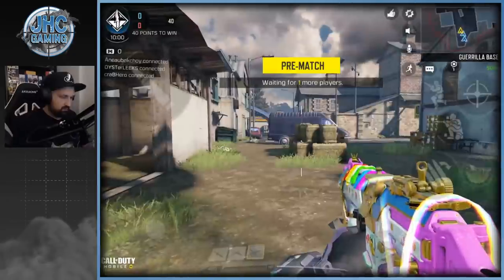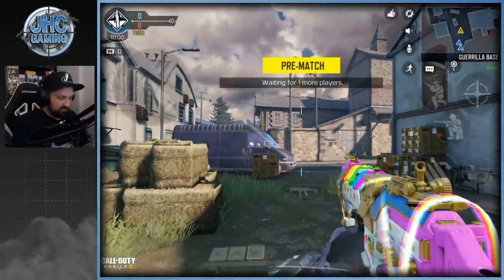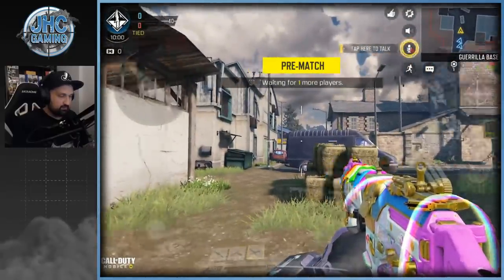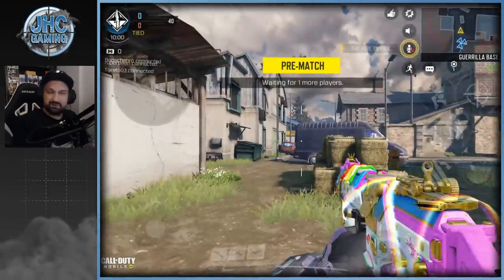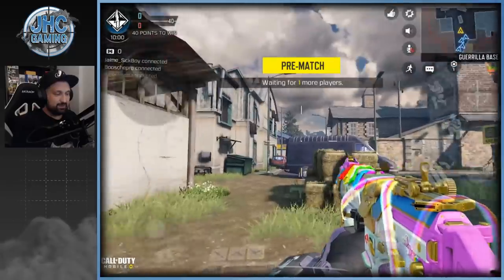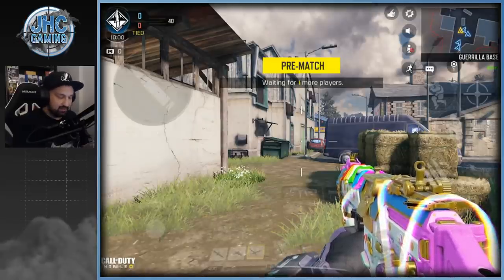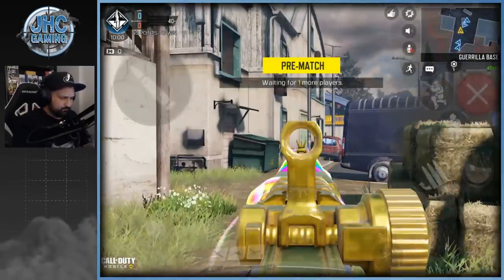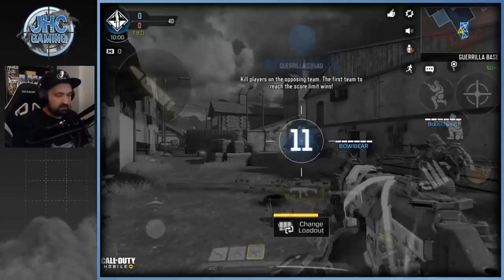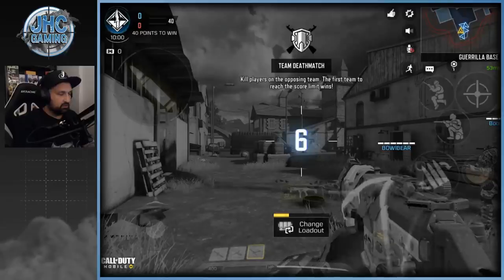Right now the weapon does not have wings — I see the rainbows and stuff but I don't really see wings. When you're moving the unicorn hair is moving, and if you're not moving it's not moving. It's a pretty cool thing they did there with that skin. The rainbows are animated, and the pink next to my hands is also animated, but if you aim down sights you don't see it.